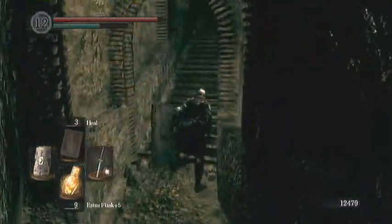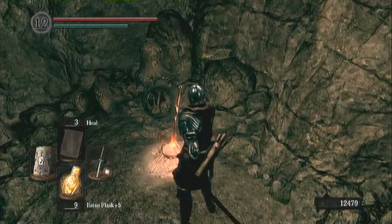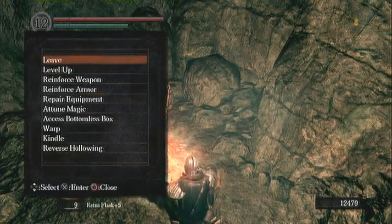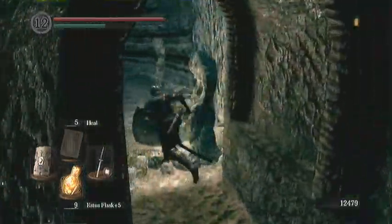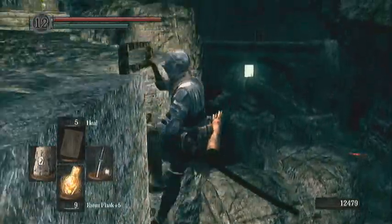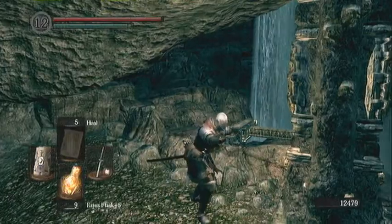Heading on down over here, there's that illusionary wall and then the hidden bonfire right here. If you're wondering where this is, this is the second bonfire in the catacombs. You may have seen that bonfire if you look through the wall at the second lever that you pushed to flip the first bridge — but yeah, there it is.